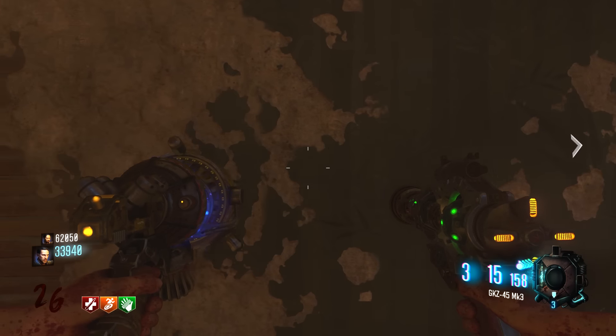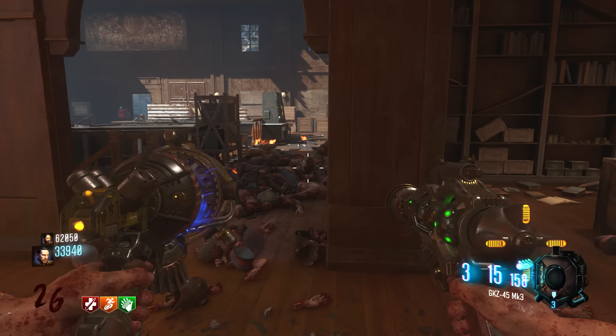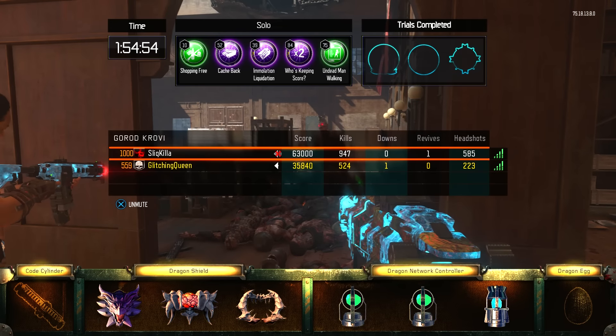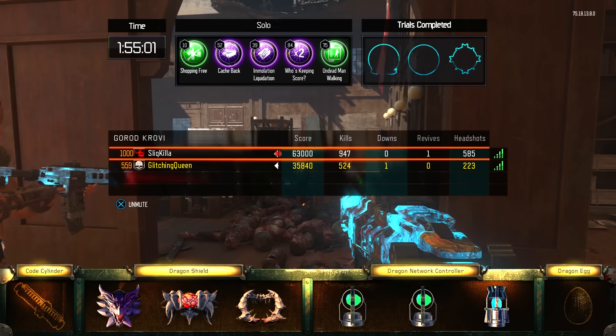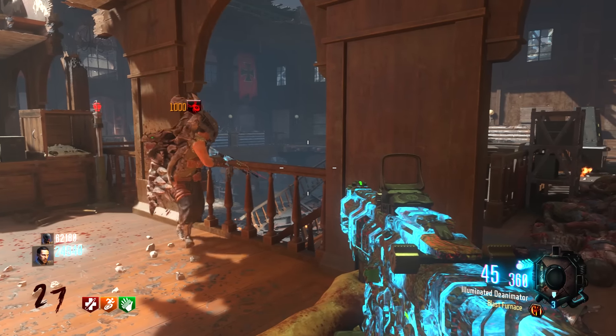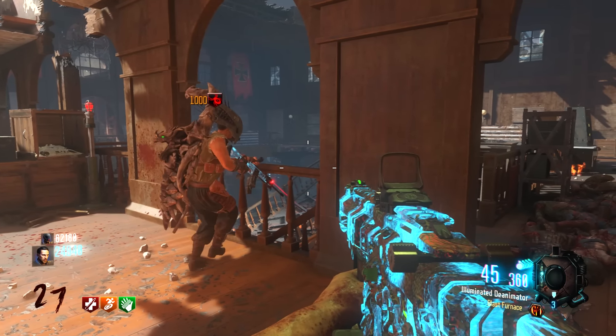There's got to be some type of reward that you get for not picking up a max ammo, and then going a certain amount of time that matches 115. The only thing that stood out to me — and I think it was a fluke — was we went 115 minutes, which is an hour and 55 minutes, and then I hit the mystery box for the first time. My first hit, I got the Raygun Mark III, which never happens. It usually takes several spins of that box to get it. So hopefully that's not the benefit — don't pick up a max ammo, go a certain amount of time, and then you can get the Wonder Weapon out of the box first hit.